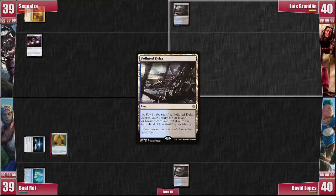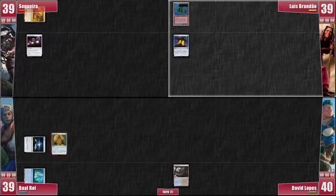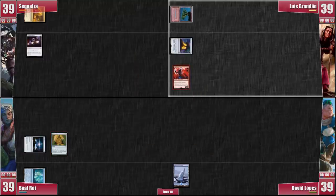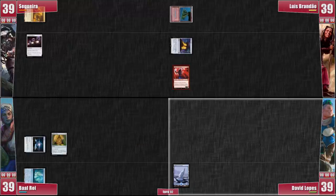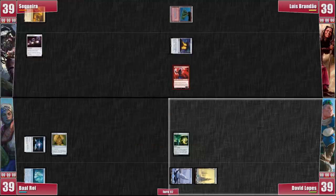Luis plays his own Polluted Delta and cracks it for a Volcanic Island! He casts a Mana Crypt — and we all think it will stop there, but no! He goes on and casts a Magus of the Moon! David responds and cracks his Polluted Delta for a Snow-Covered Island. We all wonder if Luis has hate in his heart for choosing that play. David then casts a Mystical Tutor for a Transmute Artifact, ringing all of our alarms! Going to his turn, David plays a Snow-Covered Forest and casts a Simic Signet, which can be sacrificed to Transmute Artifact. This means he just needs a colorless mana outlet in his hand to win the game with Kinnan and Basalt Monolith!